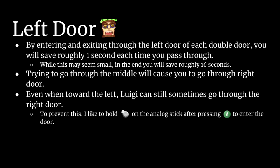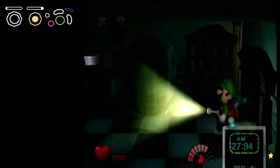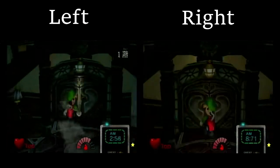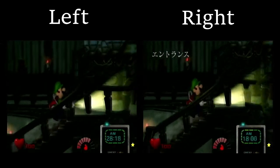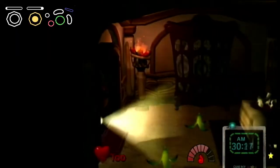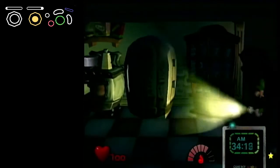From the perspective of Luigi, ensuring he goes through the left door of any double door, you will save roughly one second. Trying to enter through the middle will cause Luigi to go through the right door. Sometimes, when you think he is on the left side, he can still go through the right door. To prevent this, I try to hold a northwest angle on the control stick after pressing A. While this time save is small, it does add up to roughly 16 seconds through the whole run.